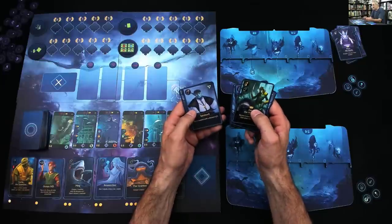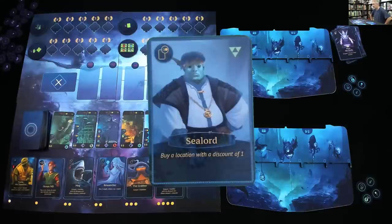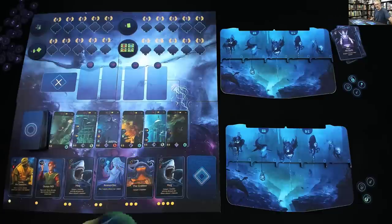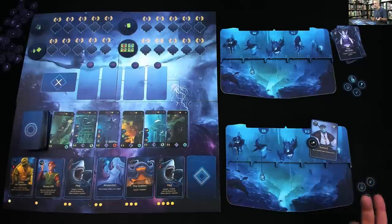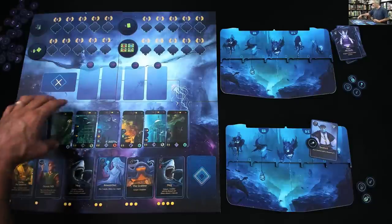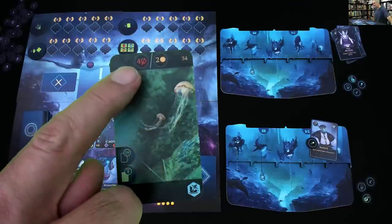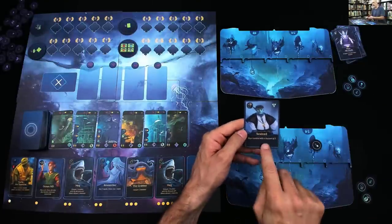Maybe I should start out by deploying my Sealord, which would let me buy a location at a discount of one. I would need it because at the beginning of the game I have no gold — well, actually I have one manta that could give me one gold. So if I were to play my Sealord right off the bat, buy a location with a discount of one, that means I could basically pay two. This location right here — it is a sunken ship — either takes four military strength to conquer or two gold to purchase. What the heck, let's start out. I'm going to go ahead and play my Sealord.